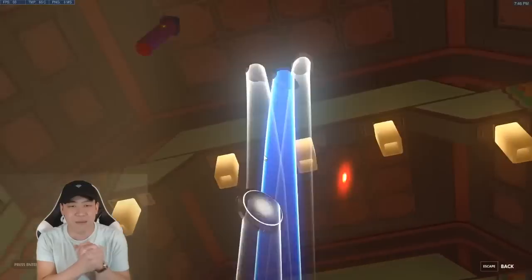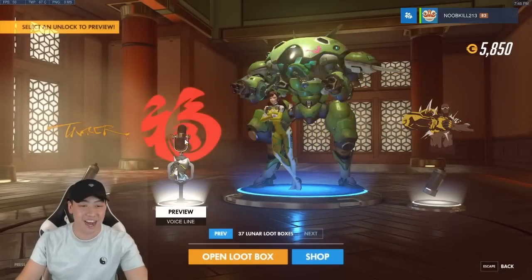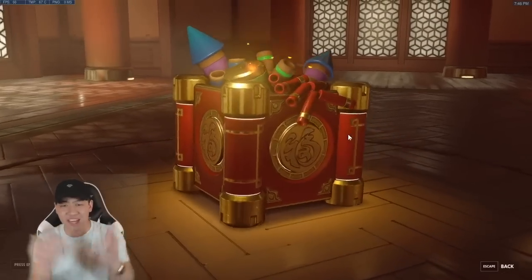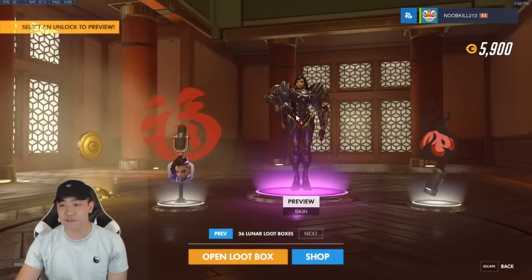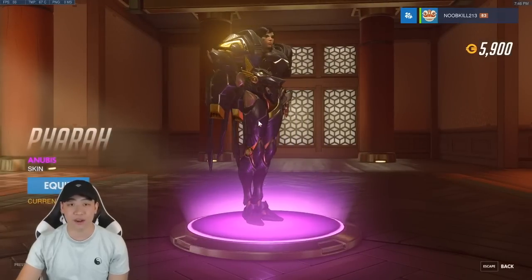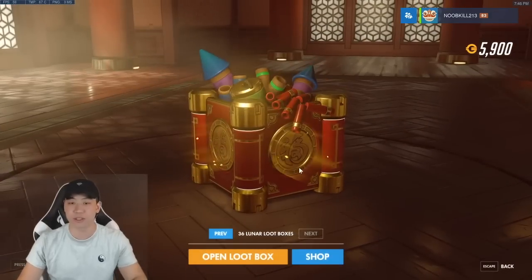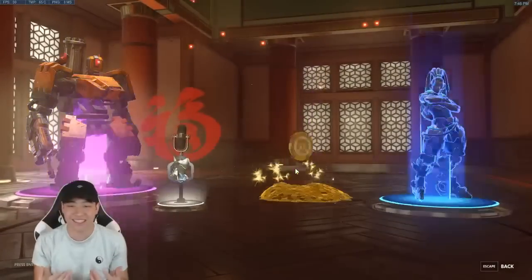Give me some legendaries! In this box: a Tracer, Doomfist, D.Va, and Genji voice line — let's roll through the next one. Another epic skin — a Pharah skin, not too bad. The Anubis helmet right there. Then we get a Sombra voice line.